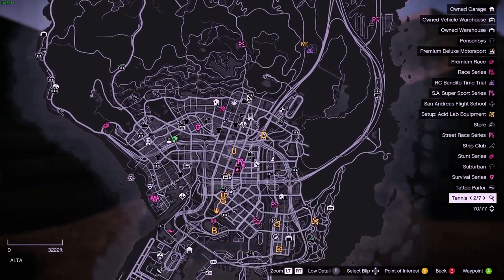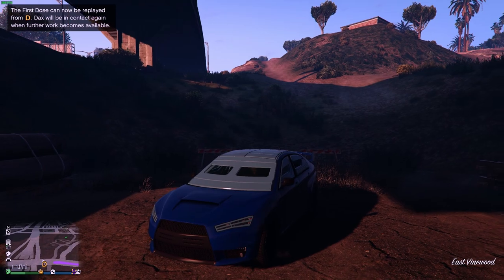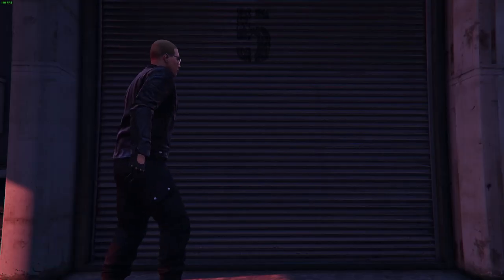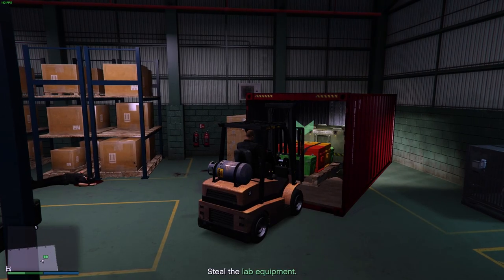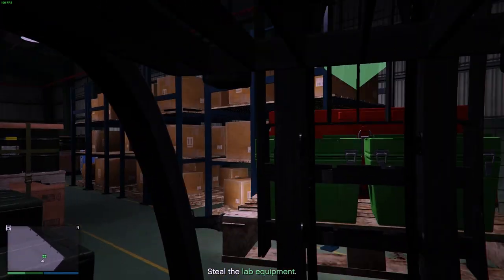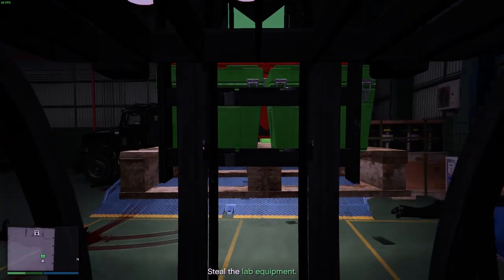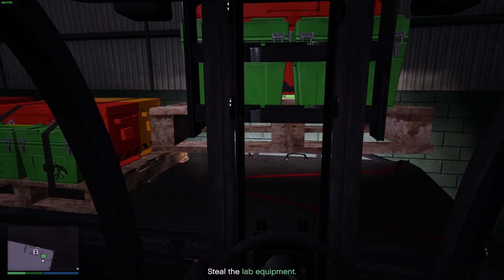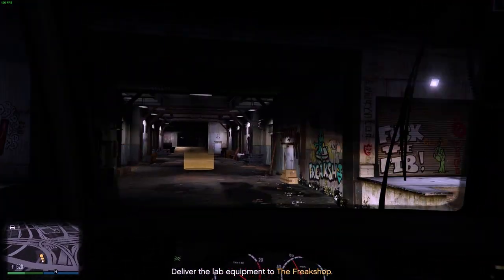And that is the start of something special. Go to one of the points on the map — any point works. Go in, kill the guards, use a forklift truck to pick up your goods, put the equipment on the truck that's inside, then drive the truck back to your Freak Shop. And that's your Acid Lab set up. If you like today's content, make sure you like and subscribe and I'll see you on the next one.